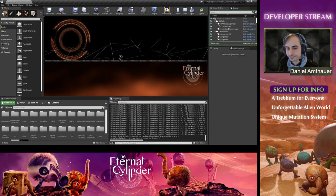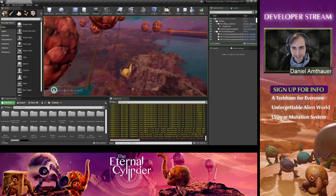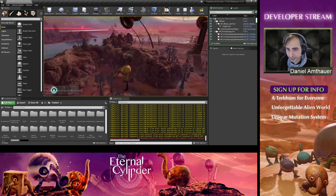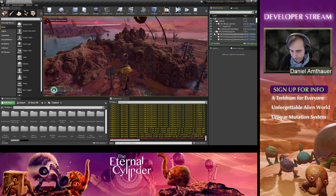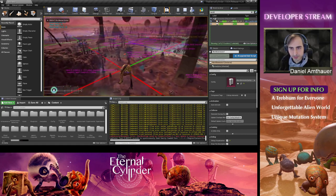Now we'll see everything we just did in the editor come together as a physically playable view. I'll show how the rest of the world got filled in — the parts that weren't predefined. When we started we only had a few pieces, and it suddenly starts coming to life when you have a lot more pieces to play with.